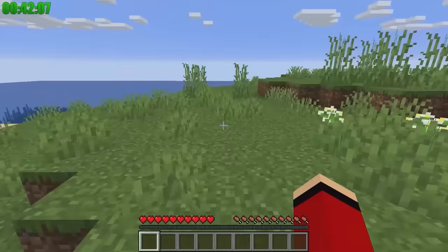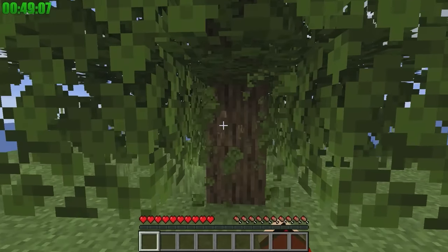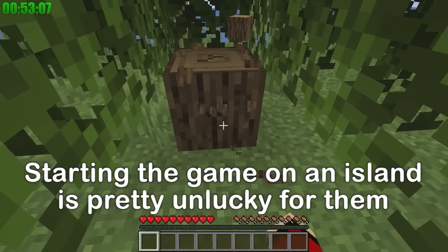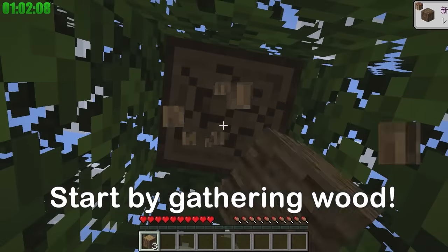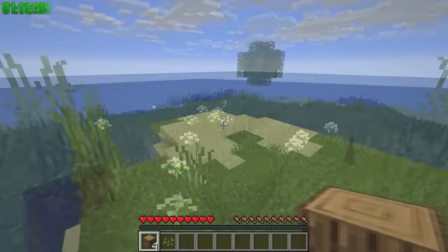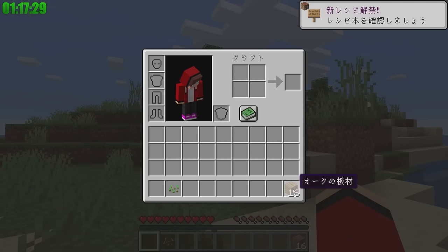I'll start cutting trees! The first rule of survival mode is to cut down trees. Wait — we started on a strange island. This could be really bad. I'm gonna cut down all the trees! It is an island! Yep, we're on an island. It's tough to get stone and other materials on small islands.